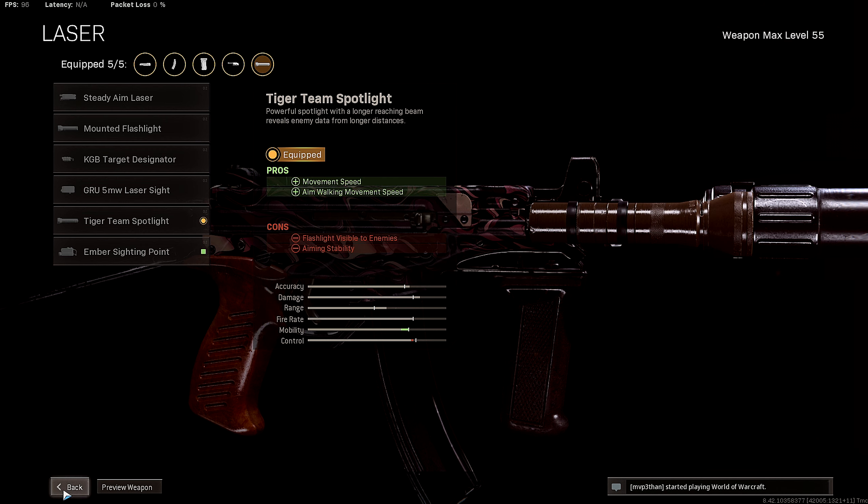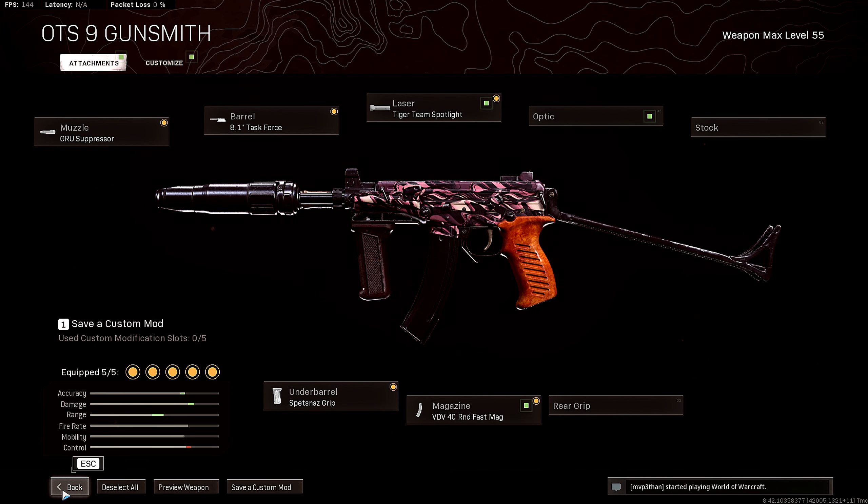Let me know in the comment section down below what you guys think — do you rock the same class setup? Is it similar? What don't you run? Just let me know your OTS class setup in the comments. The gameplay you guys are gonna be watching today, I dropped 21 kills with this thing and we got the W on Rebirth. If you guys enjoy today's video, please be sure to leave a like and subscribe to the channel if you are new. The support is greatly appreciated — I'll catch you guys in the video.